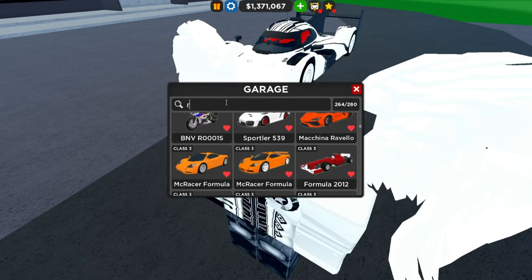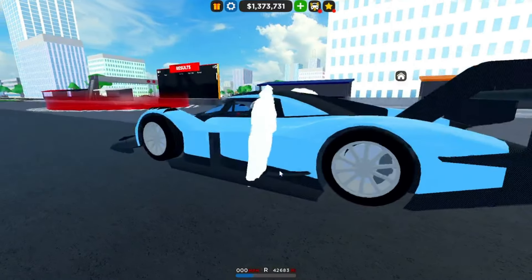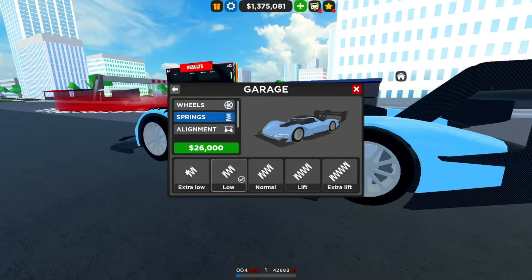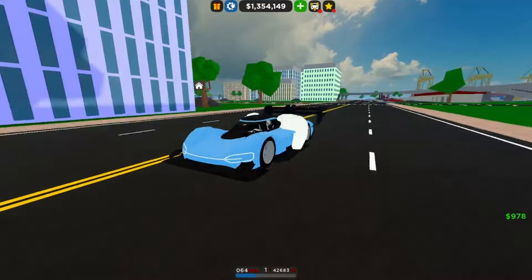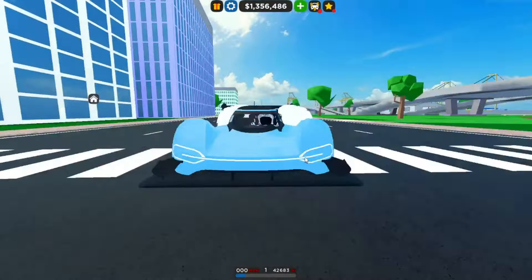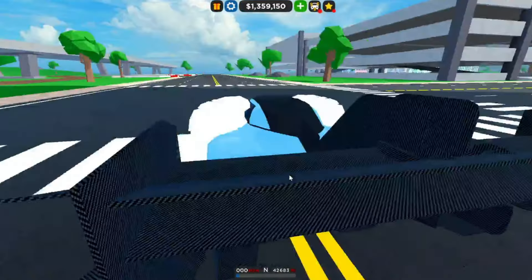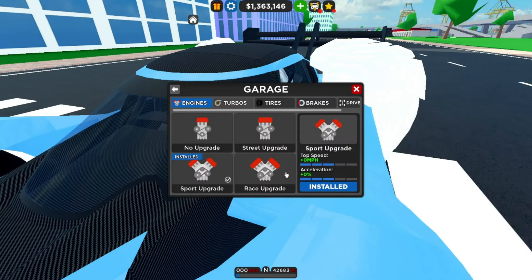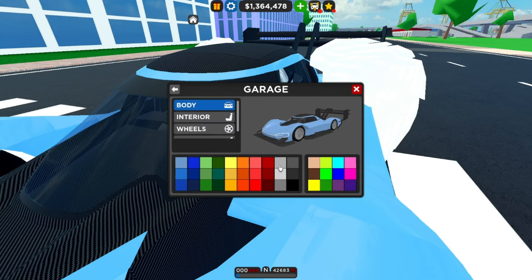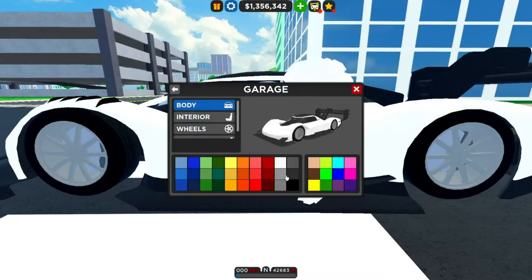The grand prize at 7,000 trophies is the Volkswagen ID.R, which is an electric car that actually sounds really nice. This thing looks absolutely insane. You can see the massive downforce, the side skirts, splitter, canards, and the massive wing. Upgrades are pretty affordable and you can upgrade the engine. It does have reflectance, which is a bit unfortunate.